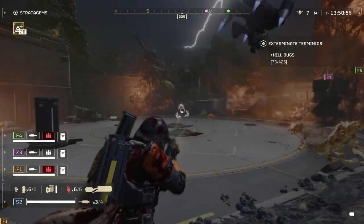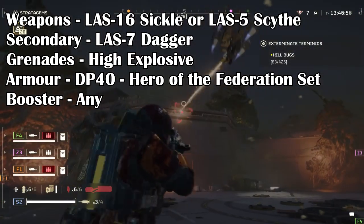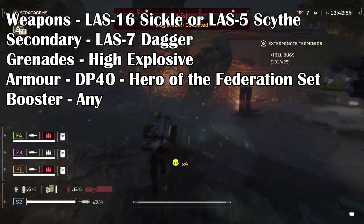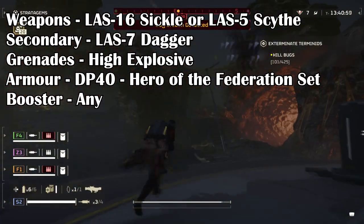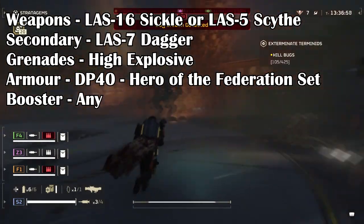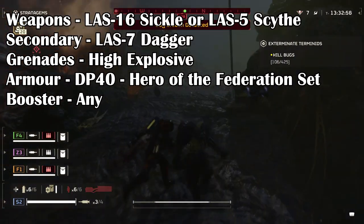Starting with the loadout, we are running the following. Weapons: LAS-16 Sickle or LAS-5 Scythe. Secondary: LAS-7 Dagger. Grenades: high explosives. Armor: DP-40 Hero of the Federation. And booster: any.